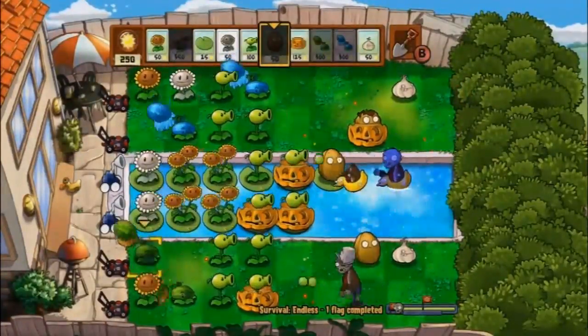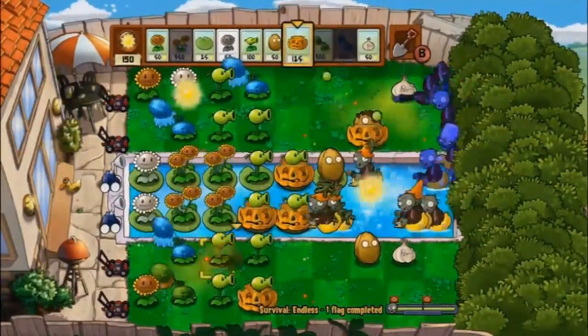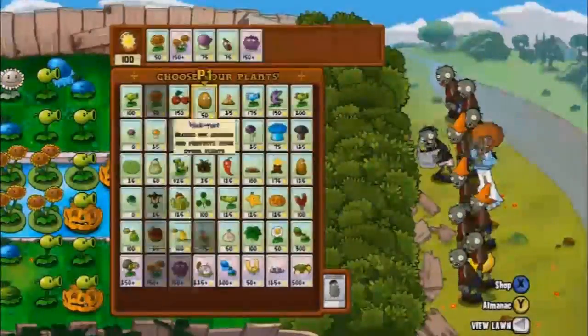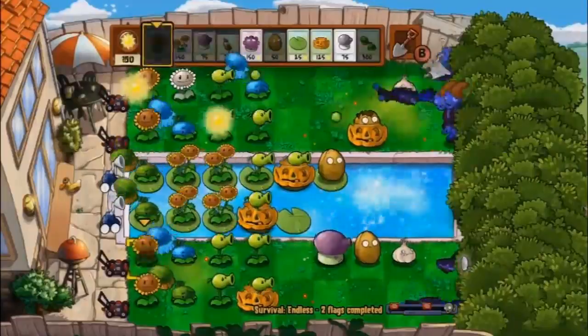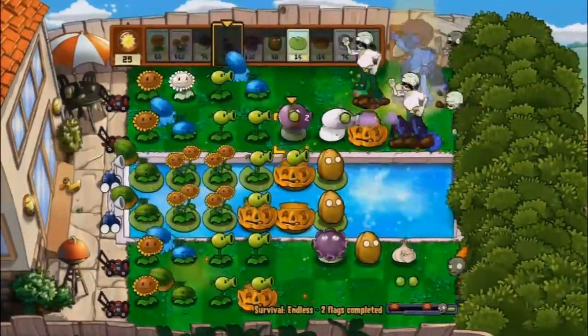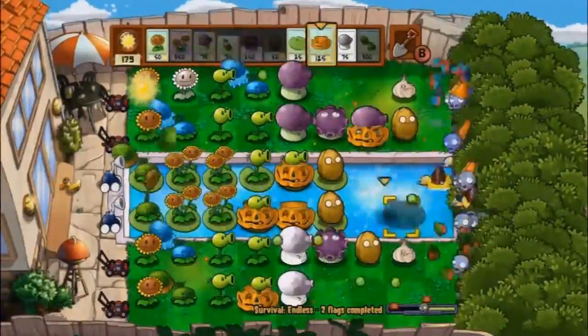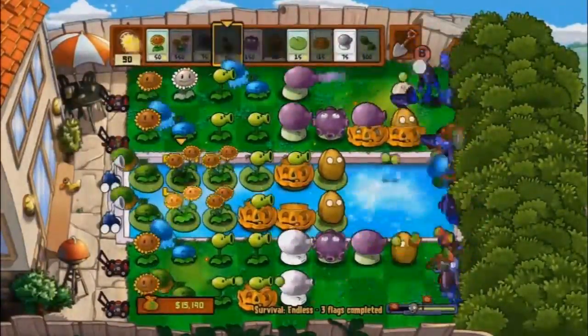They cost a lot of money as you go through, and as the levels increase they cost more and more for those specialty plants. Once you get to level 38, a Gloom Shroom will cost you 900 sun, so you want to make sure you get those set up at the beginning.